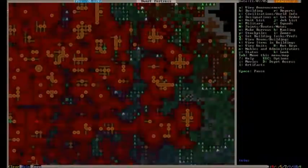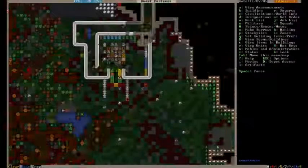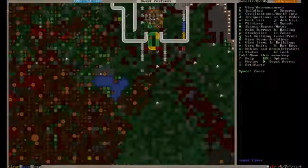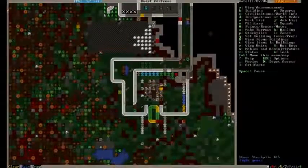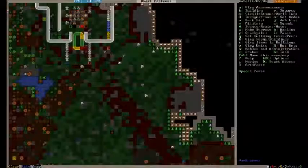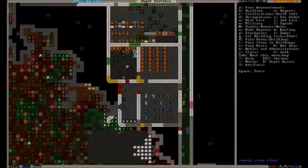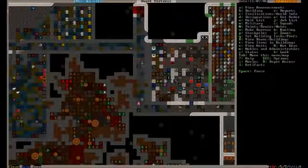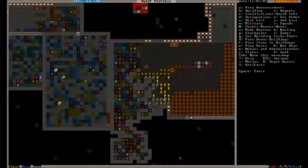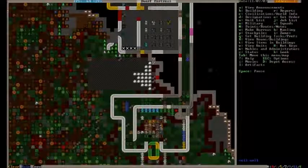We'll watch them pour into the fortress here at some point. I see two migrants — three, it looks like, coming. Seven — is that it? That is all we got: three migrants. Well, that is three more able bodies than we had before, so that'll be at least helpful in a small way. The rebuilding process is slow, but it is definitely beginning.